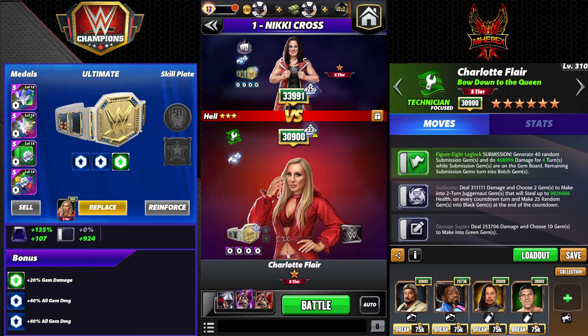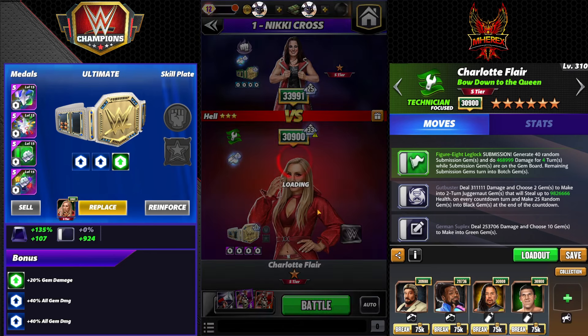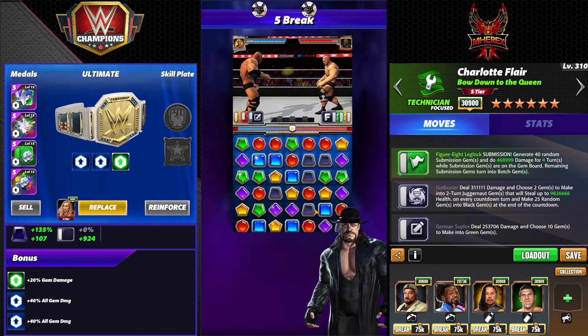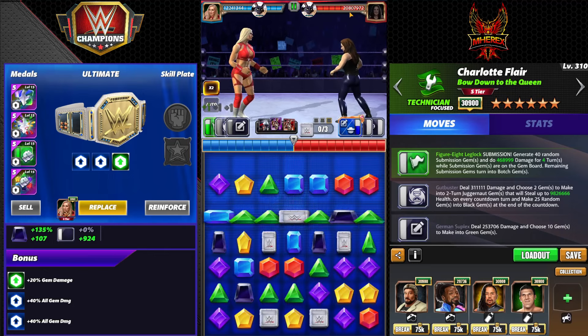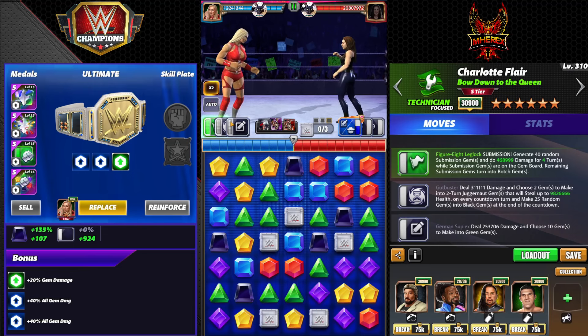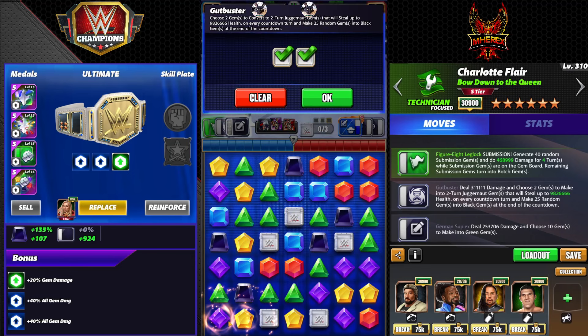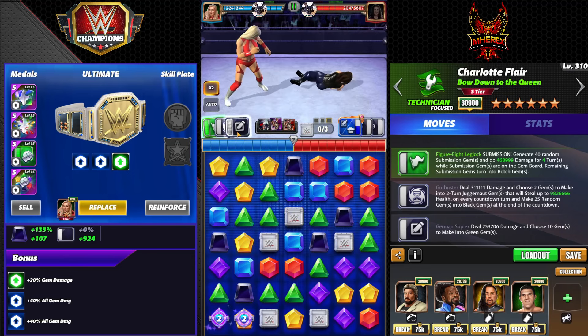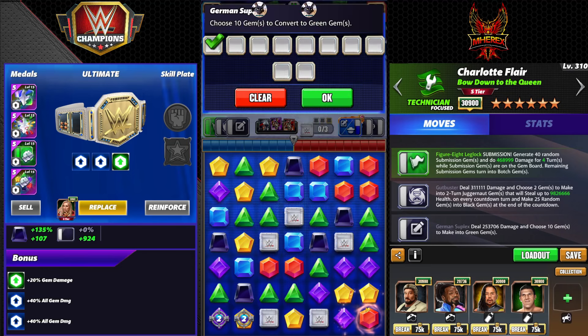We're going against Silver Nikki — this is a six-star bronze Charlotte by the way — on the tour. She's got almost 21 million health. You throw your juggernaut gems out and then make a five-match, swiping into it to load the sub and set the jug gem off.